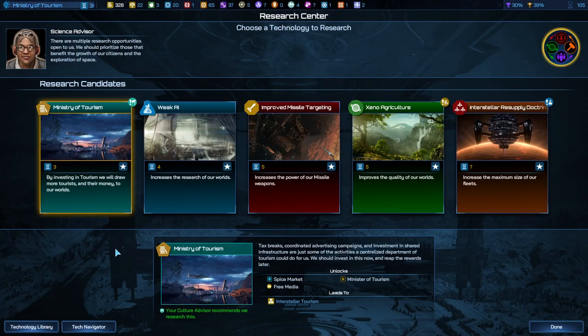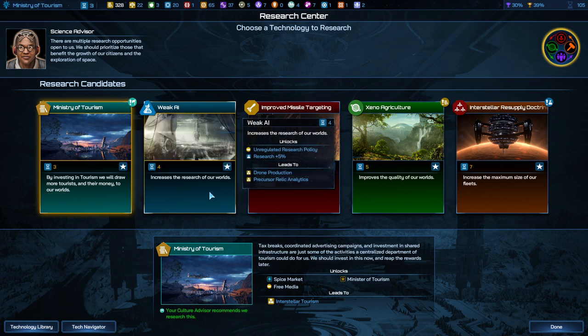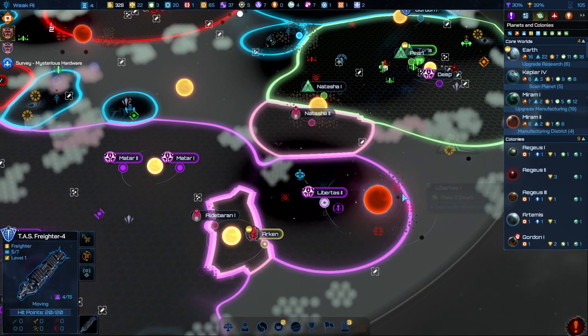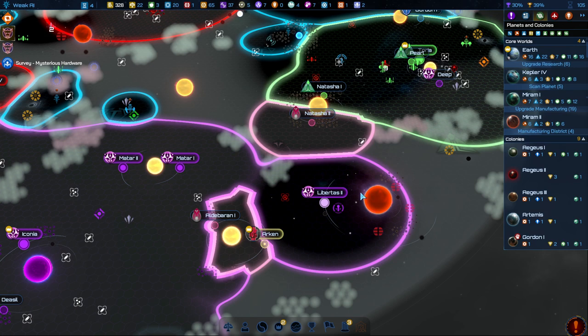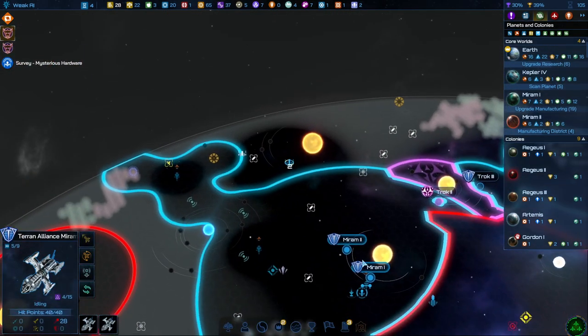Interstellar trade — there are our licenses. We could start to get some tourism going on. Weak AI — just flat out 5% more research. How do I say no to that? Trade route. Poor job curtailing criminal activity — we're going to spend money, lower crime, increase loyalty. Crime is annoying.